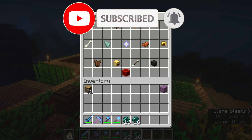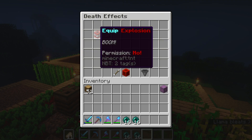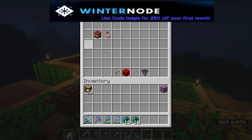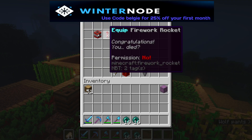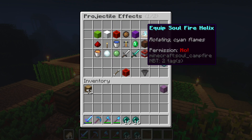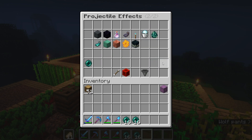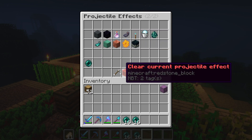There are some new cosmetic types added to this plugin. There are now death effects, which give you an effect when you die. There are also projectile effects — when you shoot projectiles like arrows or snowballs, you can actually choose the trail that gets taken with it.